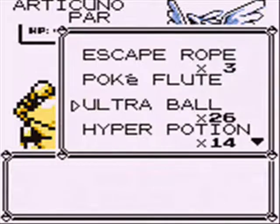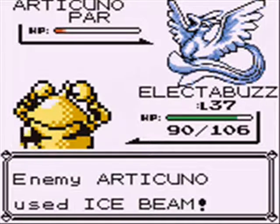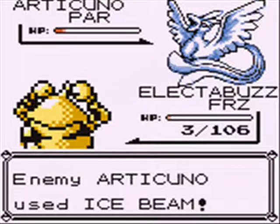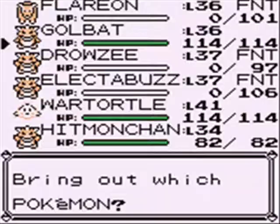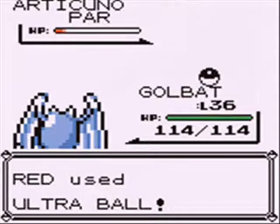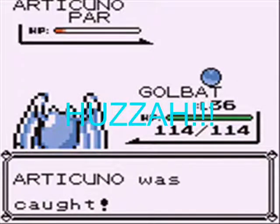Its Ice Beam hurts really bad. I really hate the fact that the Balls that you throw just flat out miss sometimes — that's so annoying. Why would they program it that way? Articuno knocks out Electabuzz, so I send out Golbat. I was expecting Wartortle, but anyway, we're just gonna keep throwing the Balls. Fortunately, this one hits — one, two, three. Huzzah! We caught Articuno, the second Legendary Bird Pokemon.